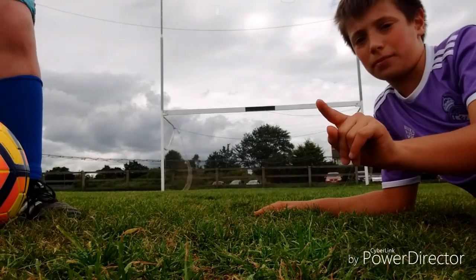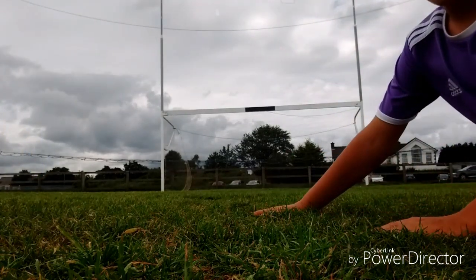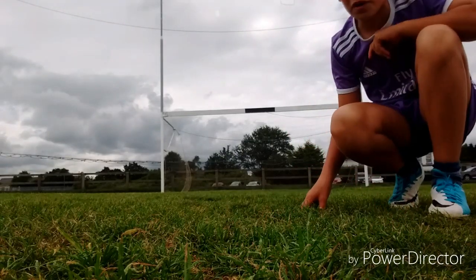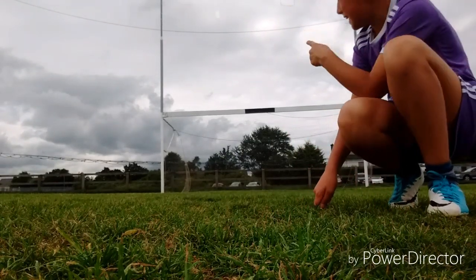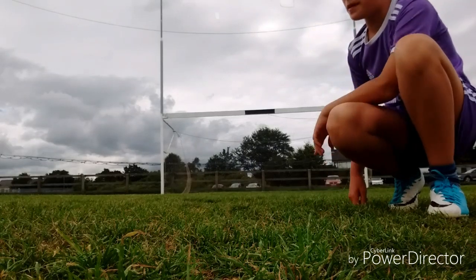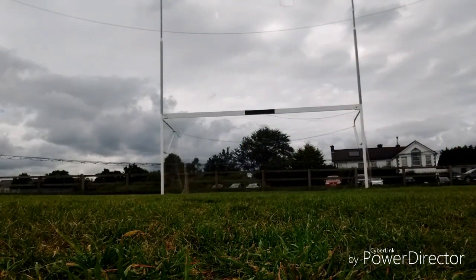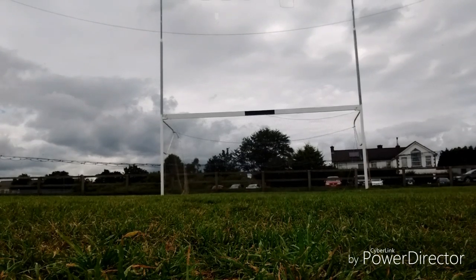If you don't know what the crossbar is, it's literally this thing - the white thing at the top that they're pointing at right now. That's called the crossbar, and what we're going to try to do is kick the ball and hit it right where the crossbar is.